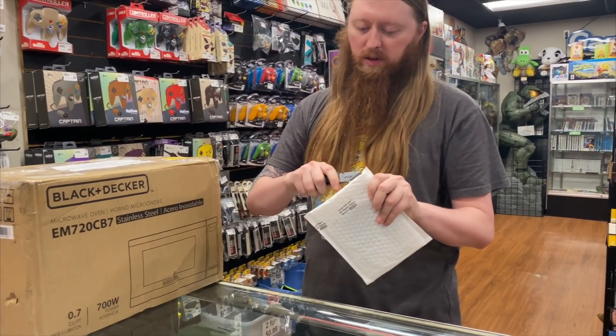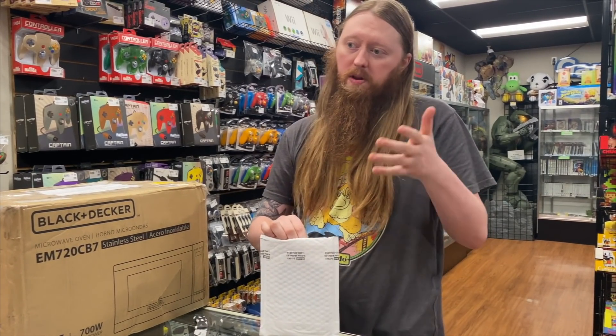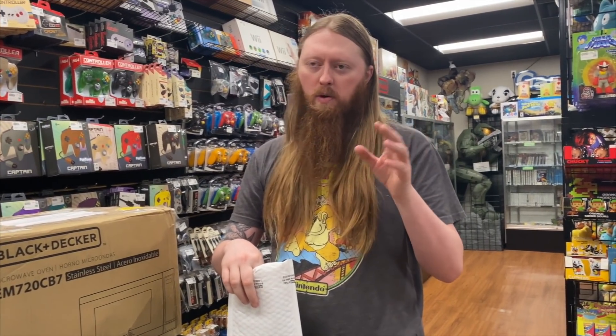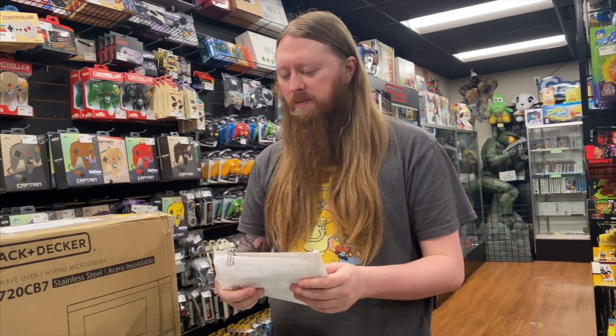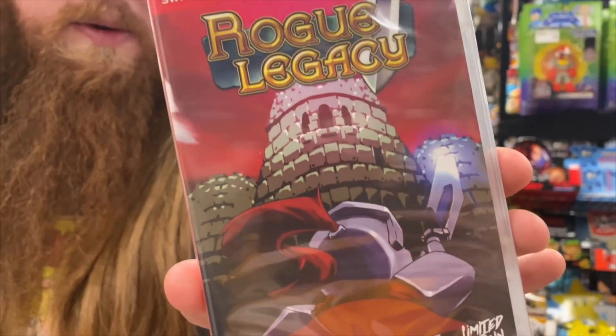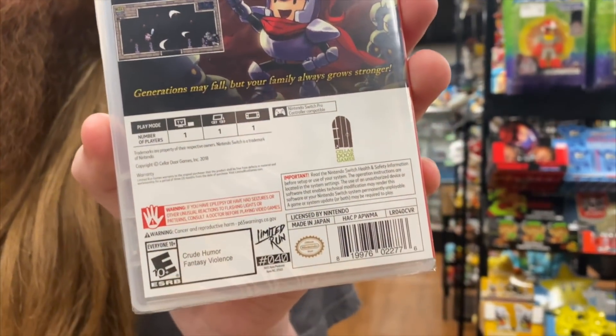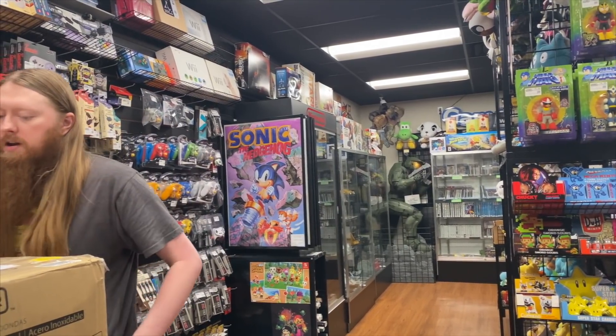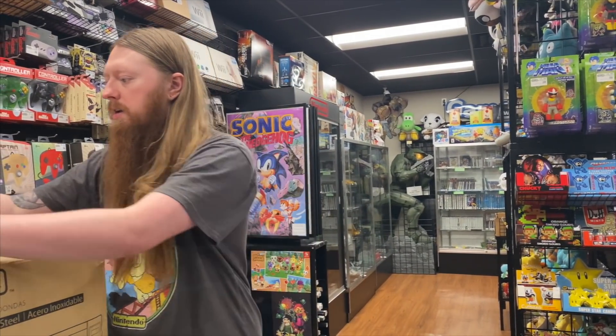The first package is an eBay purchase I made — not something I was specifically searching for. My eBay homepage is set to a generic search for promotional items, signs, kiosk stuff, and vintage employee items. This Switch game, Rogue Legacy, Limited Run number 40, was listed for $12 brand new. It was under $20 shipped, cheaper than buying directly from Limited Run, and it's one we didn't have yet — so I grabbed it for the collection.